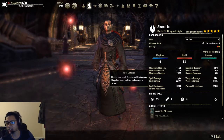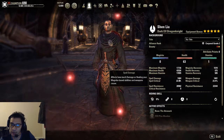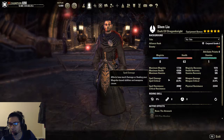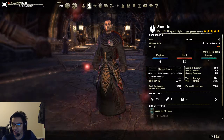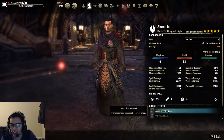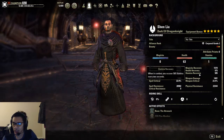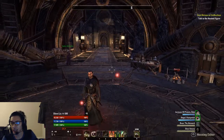Everything else on the stat sheet is basically pointless for a tank. You are not really going to be doing any DPS, so weapon damage, spell damage, and crits don't really matter. For regen, magicka regen is what you want to be high — that's kind of why we use the Atronach Mundus Stone. Stamina regen you can basically treat as 0, and I'll show you why in just a second.